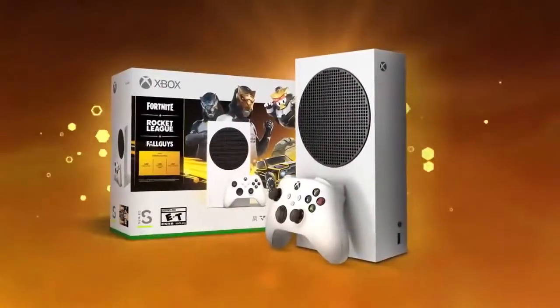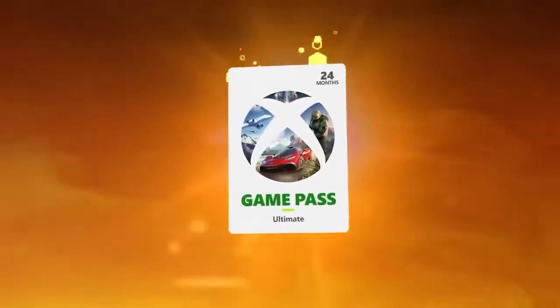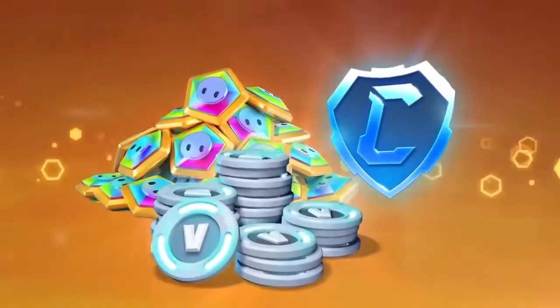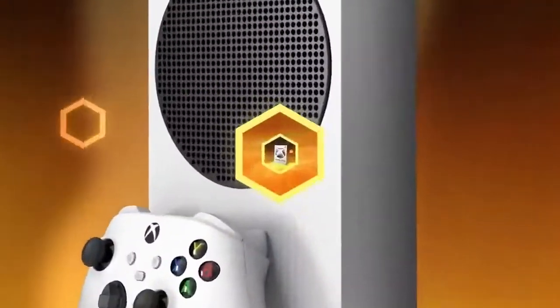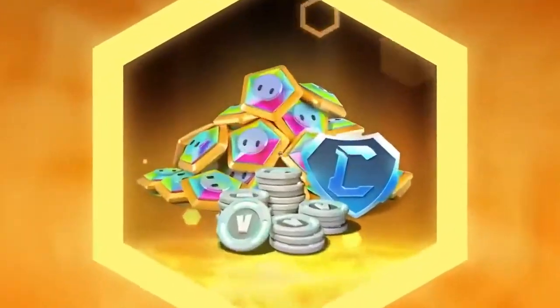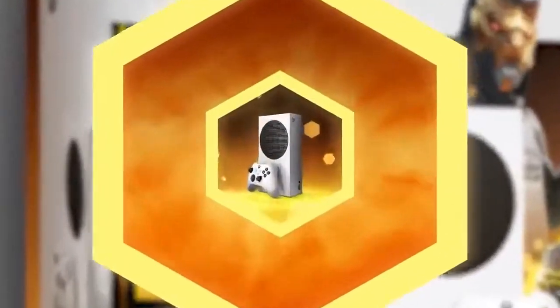Jump into a brand new console wrapped up with perks for hit games with the Xbox Series S Gilded Hunter bundle. Featuring 9 in-game cosmetics and virtual currency for Fortnite, Rocket League, and Fall Guys. Drop into Fortnite with 1,000 V-Bucks, Hunter Saber outfit, and pickaxe. Or jumpstart your Rocket League garage with the Fennec Car, 1,000 Rocket League credits, and more. Plus, don't forget to try out the Faltron Ultra Costume and other bonuses for Fall Guys.